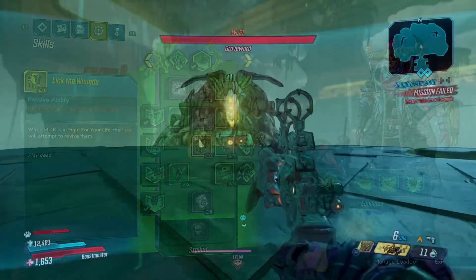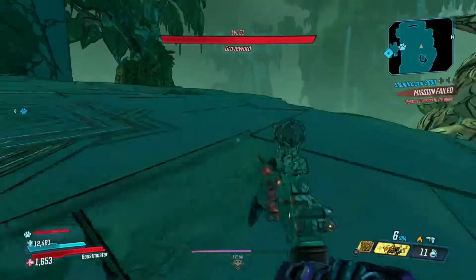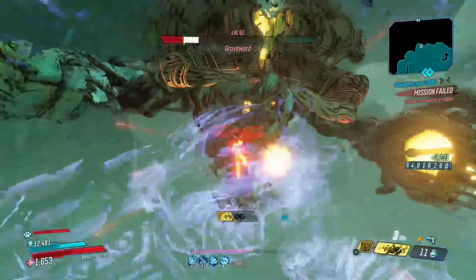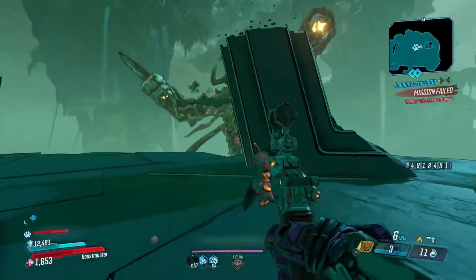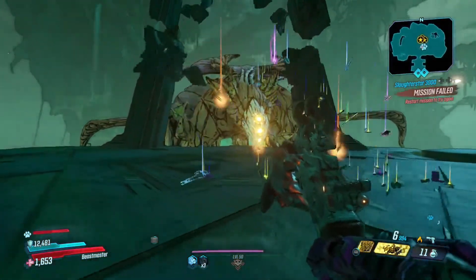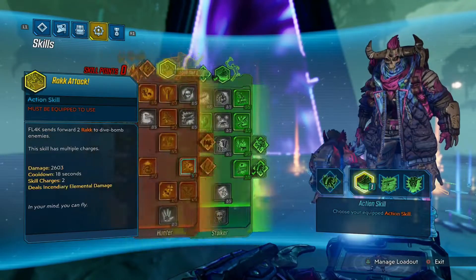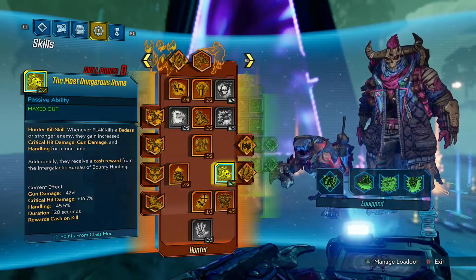Okay, sliding down to Graveward. He's basically been the boss for pretty much every DPS build out there — he's pretty healthy but pretty easy to kill. This is with a King's Call. Just look at how fast that is — this is on True Vault Hunter Mayhem 3, you can tell by the XP. My hunter skill abilities Stalker and The Most Dangerous Game both activated during that time.